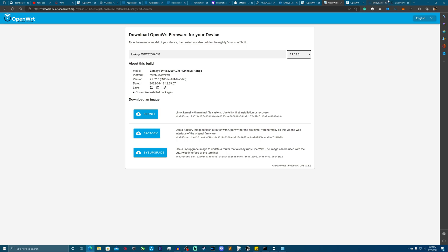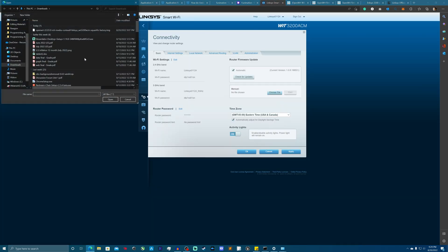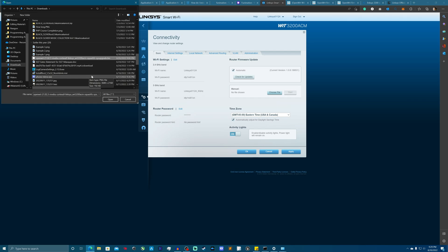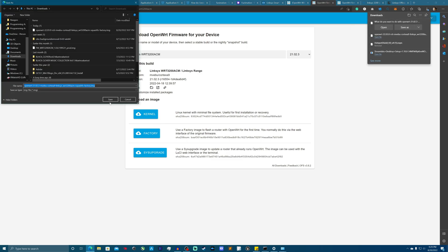I already have the stable version and the snapshot downloaded, so we're going to install both. The first thing I'm going to do is install the stable one — version 21.02.3 at the time of this video. I actually need to download the factory image because I'm doing a brand new install of OpenWrt onto the system.